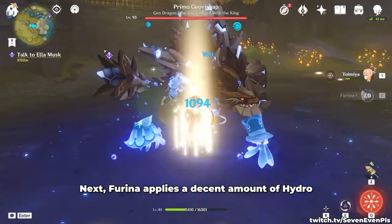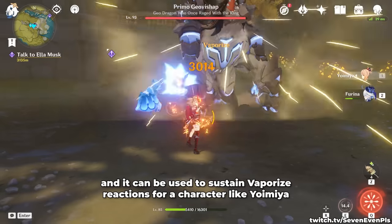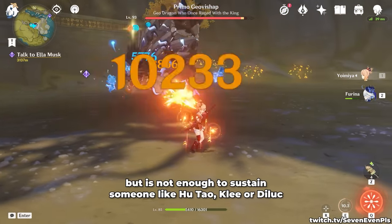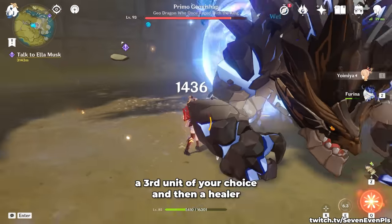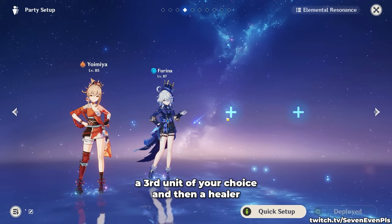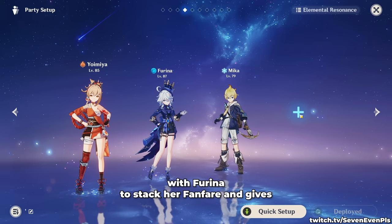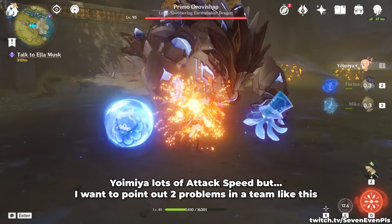Furina applies a decent amount of hydro, especially in single-target scenarios, and it can be used to sustain vaporize reactions for a character like Yoimiya — but it's not enough to sustain someone like Utao, Klee, or Diluc. Making a team with Yoimiya could include a third unit of your choice plus a healer. Many are choosing Mika, as he is amazing with Furina for stacking fanfare and gives Yoimiya lots of attack speed.